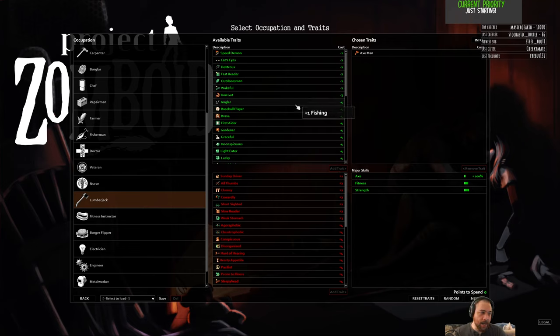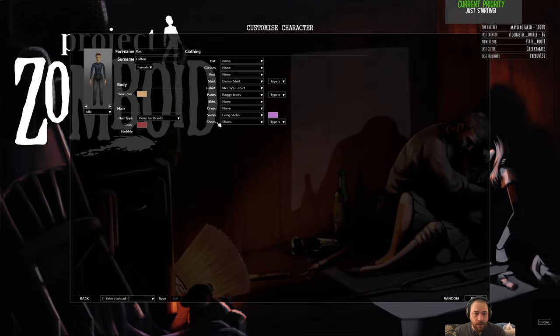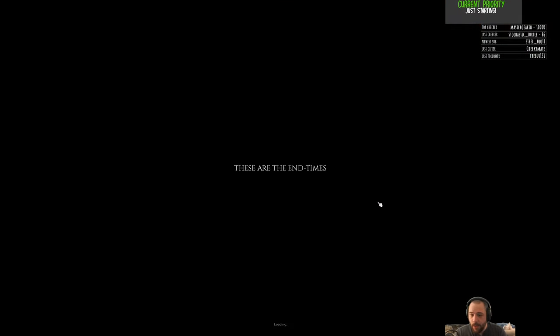Some skills are not very important—medicine, for instance, because generally speaking you don't get to use a lot of it before you end up bit and dead. The caveat is multiplayer where you might patch up other players. Skills I'd call critically important for new players include Fast Learner so you level up faster, and Nimble so you can fight a little bit easier. But I'm just a standard Lumberjack. Character appearance doesn't matter—it's purely cosmetic, no stats. So I'm starting as Ray Lofton.